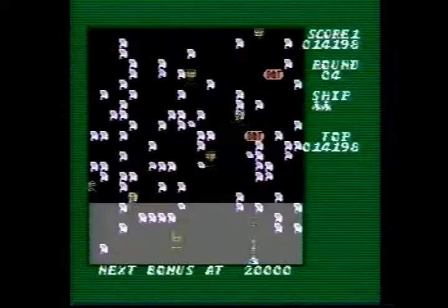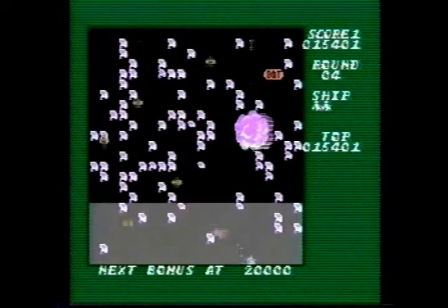Other enemies, including pincer beetles, ladybugs, kamikaze wasps, and spiders — which remind me of the Skulltulas from The Legend of Zelda — are also all working to kill you.